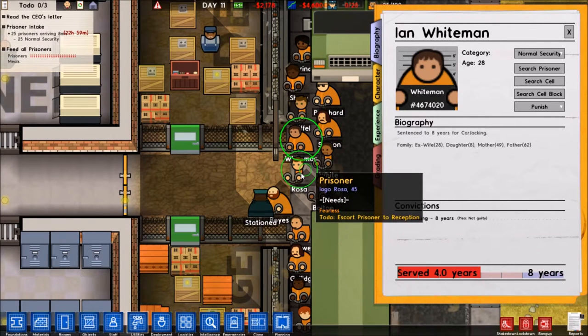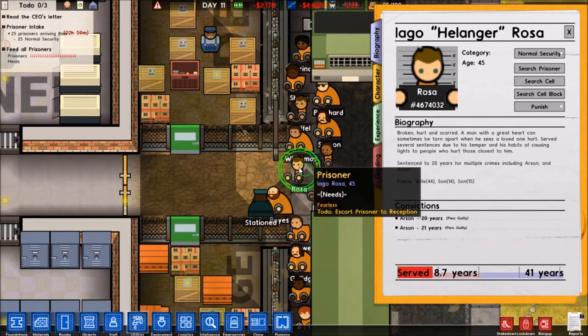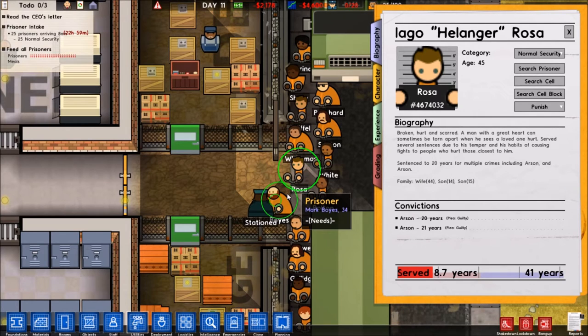Ian Whiteman — nothing exciting for you. Two fearless guys — that's dangerous. Iago Hellinger Rosa. Broken, hurt, and scarred — a man with a great heart. He can sometimes be torn apart when he sees a loved one hurt. He served several sentences due to his temper and his habits of causing fights to people who hurt those closest to him. Wow. And these must be serious fights, considering the fact that his crimes are double arson.